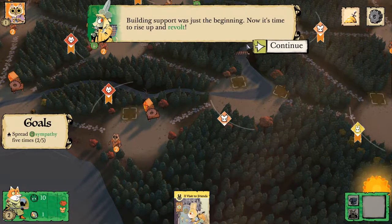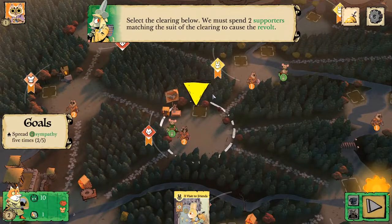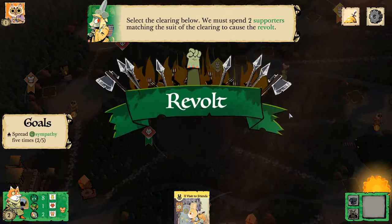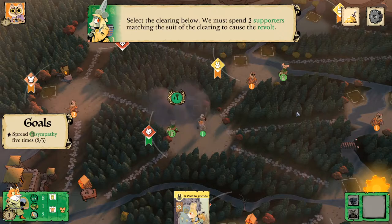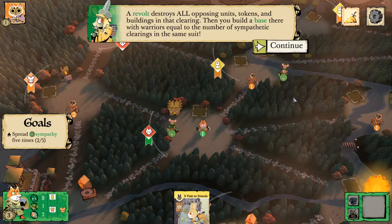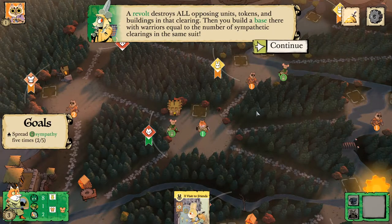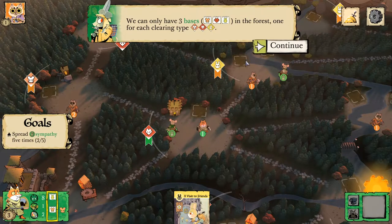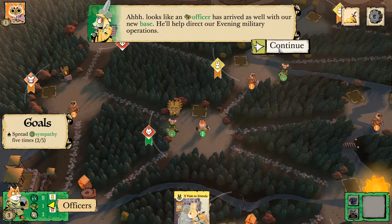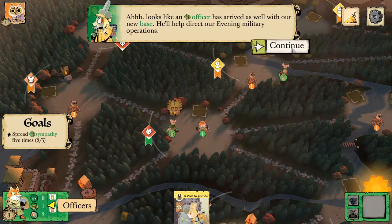Building support was just the beginning — now it's time to rise up and revolt. We have to spend two supporters matching the suit of the clearing to cause revolt. Revolt destroys all opposing units, tokens, and buildings in that clearing. Then you build a base there with warriors equal to the number of sympathetic clearings of the same suit. We can only have three bases in the forest, one for each clearing type. Looks like an officer has arrived as well with our new base — he'll help direct our evening military operations.